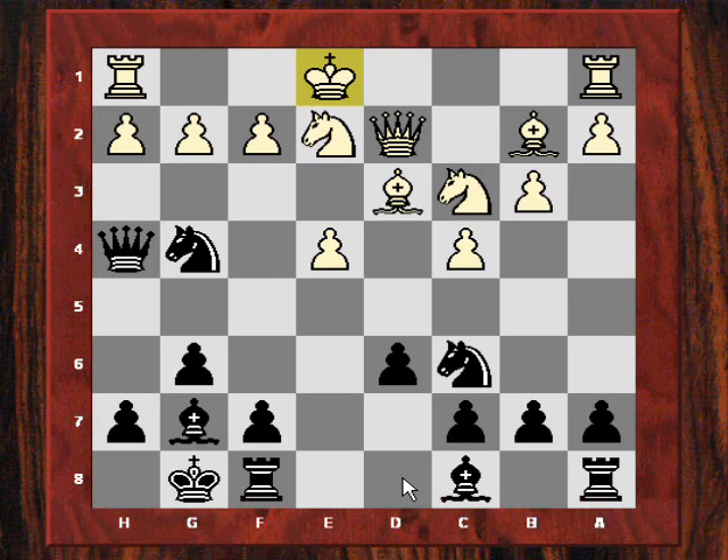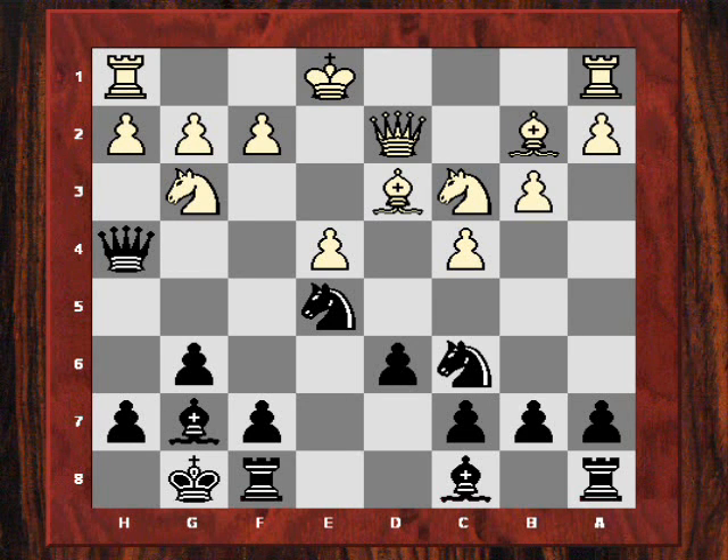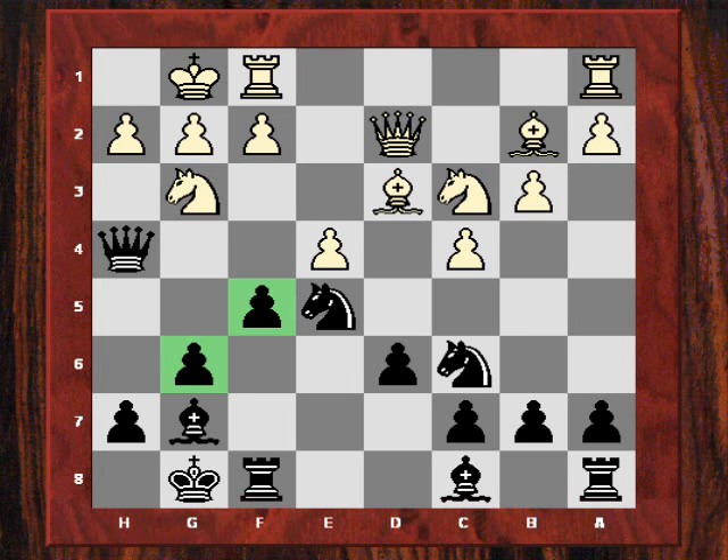If g3 then black could just go back with the queen and he's created a weakness, so that would be good. Instead white plays Ng3. Now instead of Bh6, which might be good as well, Nesmeshinov plays Nge5, reserving the idea of Bh6 for later. The black knights are quite nice here supporting each other. After castles, Nesmeshinov starts to use these pawns in King's Indian style as battering rams to get at the white king.